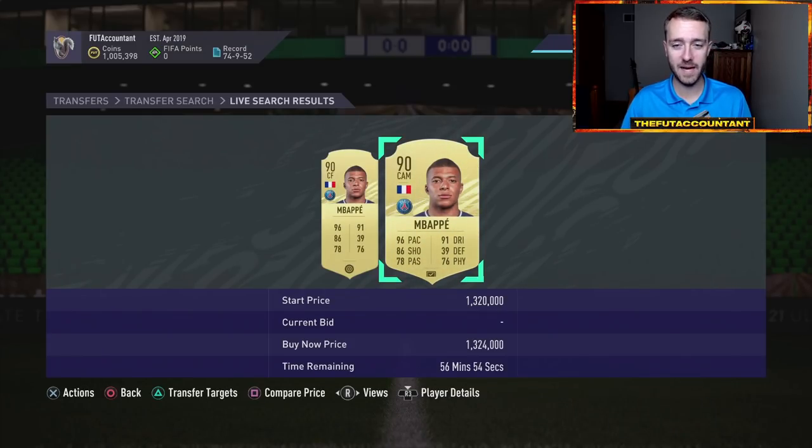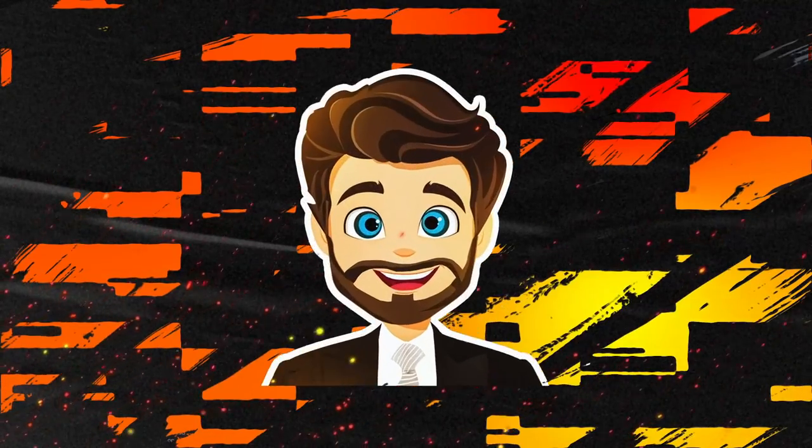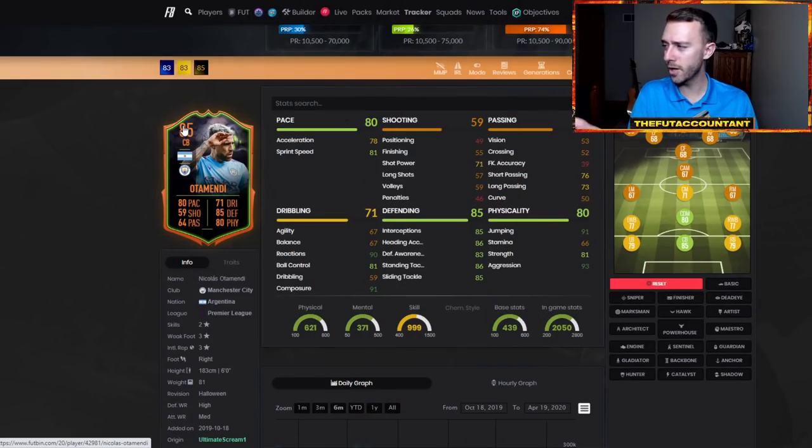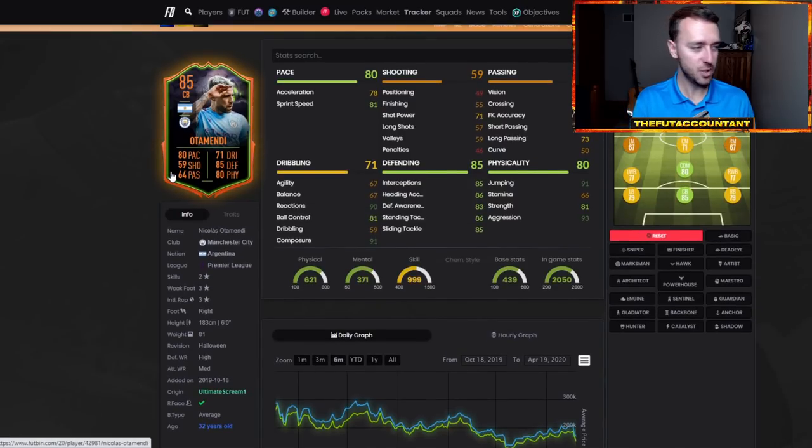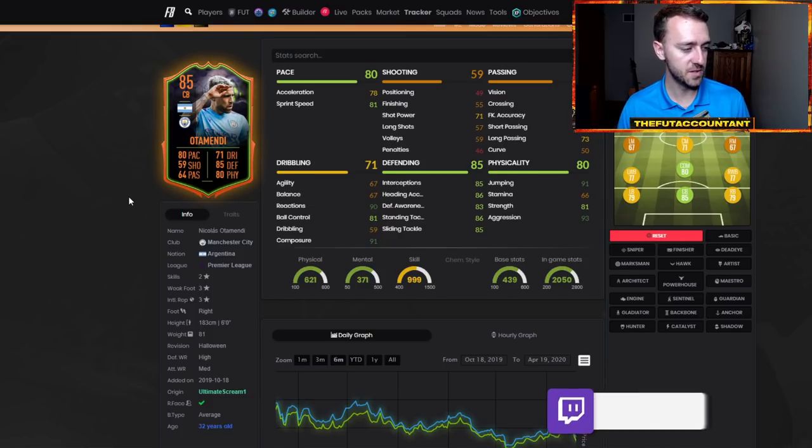I'm going to start with out-of-packs cards because this is my favorite investment during the Black Friday time frame — whether it be specials or informs. I want to show you some of the movements that happened last year and how to find cards that you'll be able to make a lot of coins off of this year. The Scream team last year was very rare, very similar to the Rule Breaker cards of this year. I'm a big fan of Rule Breakers rising after Black Friday, especially the really meta ones.